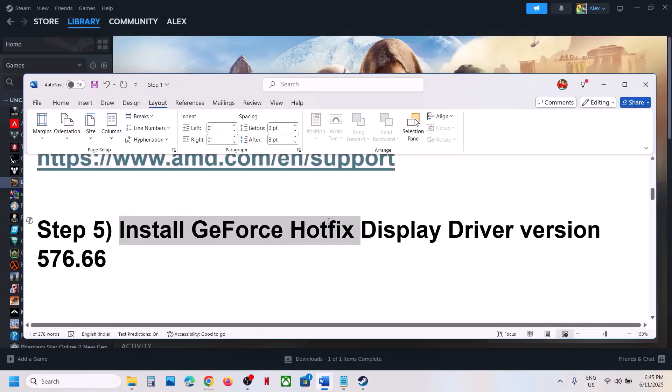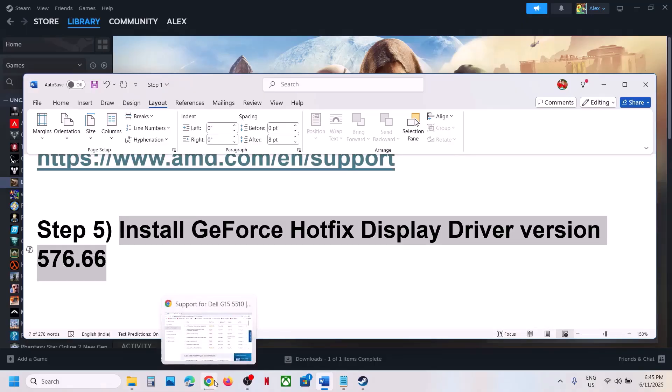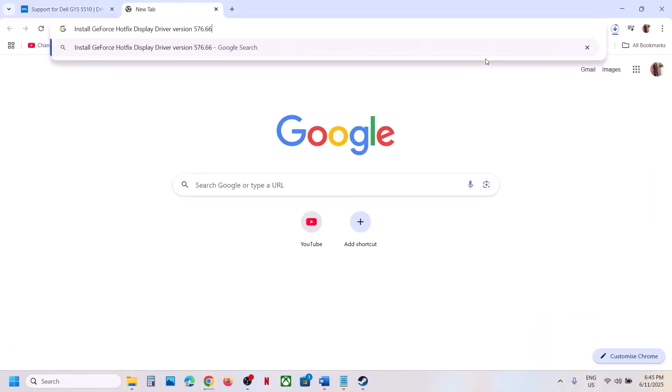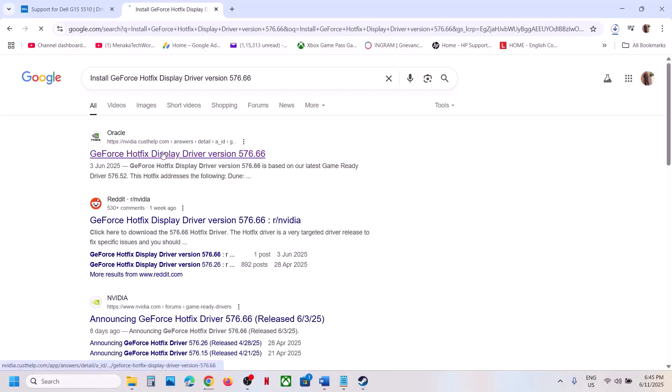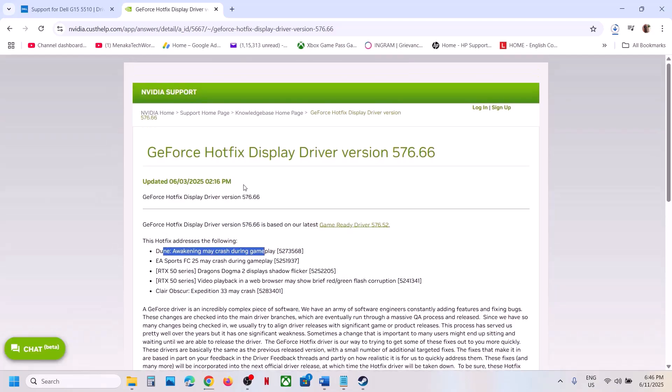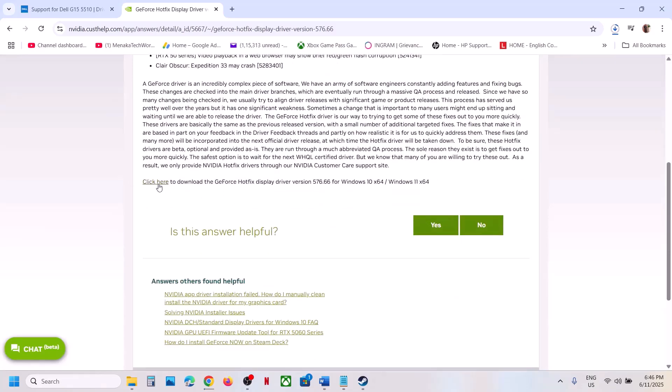The next step is to install the GeForce Hotfix driver version 576.66. This has worked for many players, so it might work for you. Search for this driver in Google and go to the official NVIDIA website — you can see the hotfix description states 'Dune: Awakening may crash during gameplay.' Click the link to download the GeForce Hotfix driver.